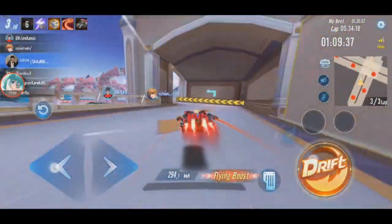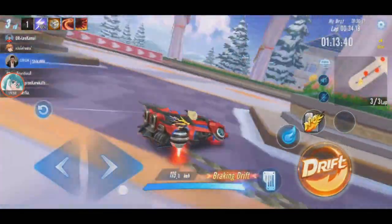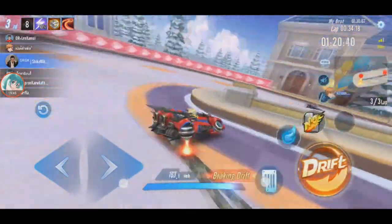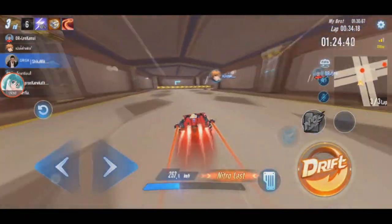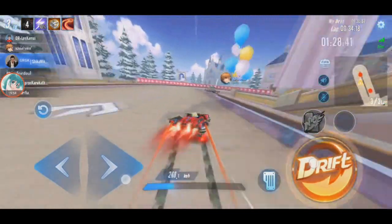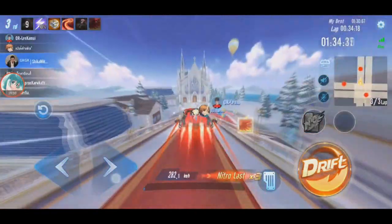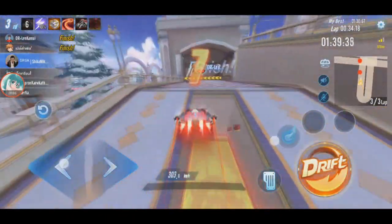Let's try to get at least second place. Darwin is just at 293 now. I guess if you use the flying tires it's not fast - that's what's causing the speed to be low.